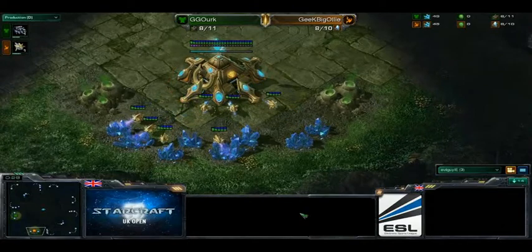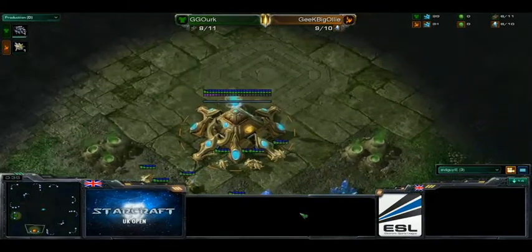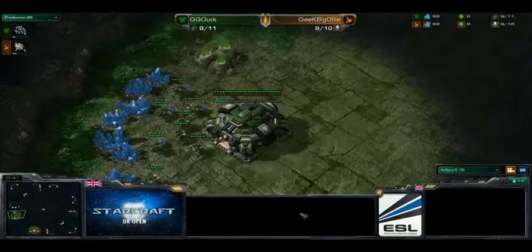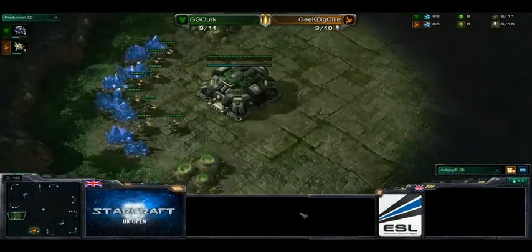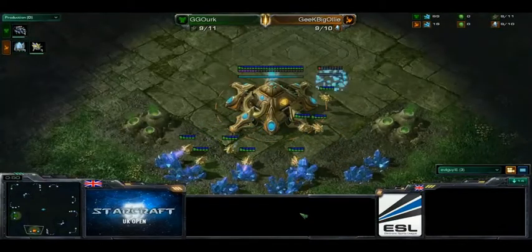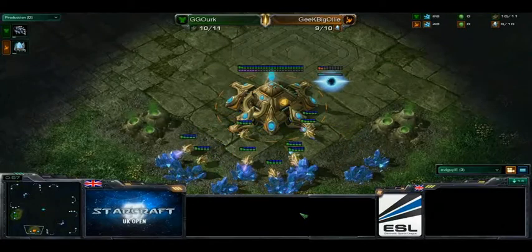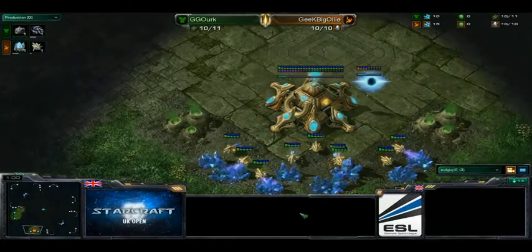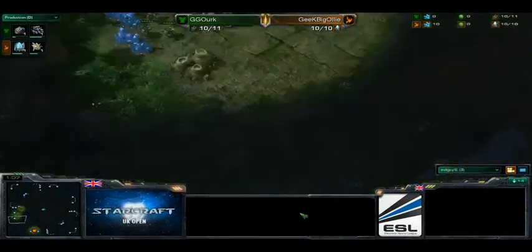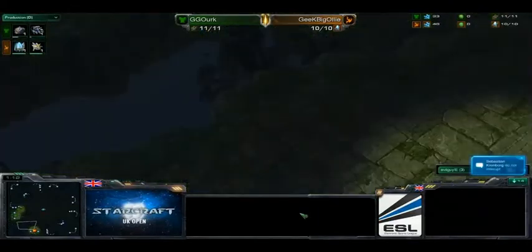The first match-up was really good to watch — a lot of action. Geek Big Ollie going for that Double Immortal drop to start off with, which was very interesting, not seeing that much play for a while. It looks like he's been watching maybe a bit of White-Raw special tactics. Obviously with the close air-born positions, drop play is very acceptable on this map, especially going around the back end on those high cliffs and that big open area on the side.